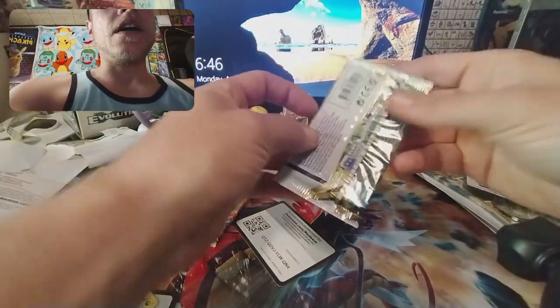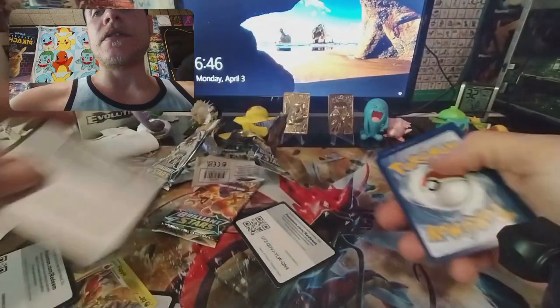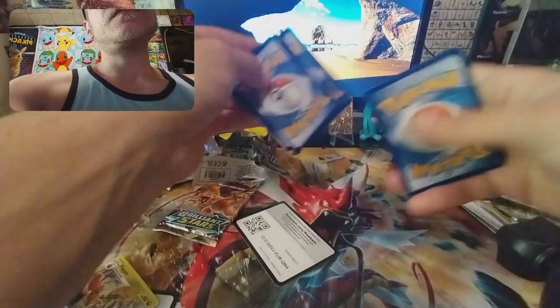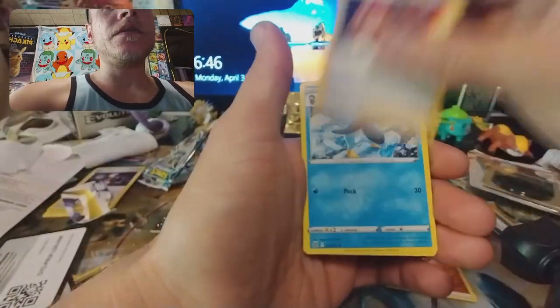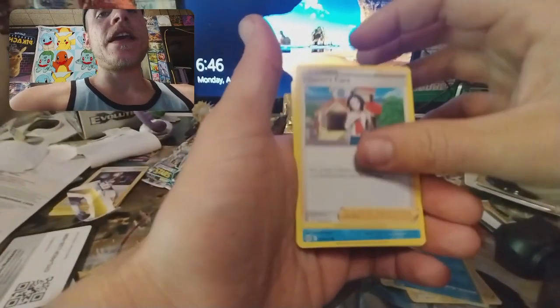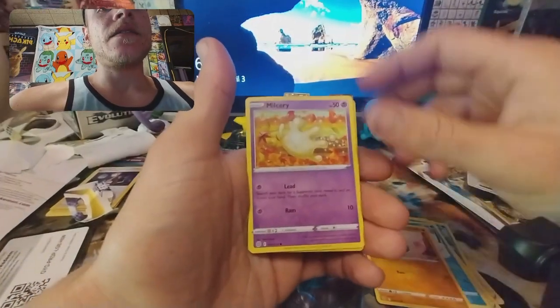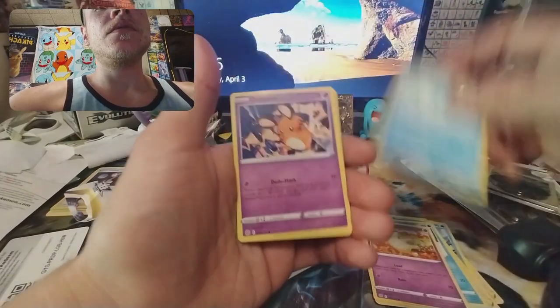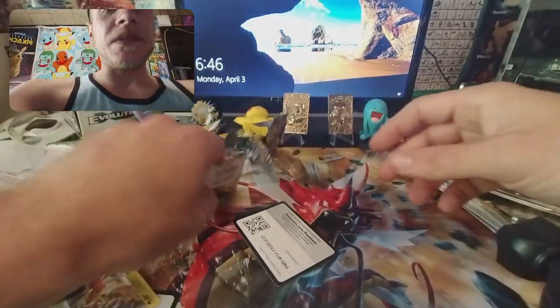All right guys, next pack — Brilliant Stars. What will we get? You can still get trainer galleries in this, so it's not like the end of the world when you get one of those codes that aren't the greatest looking. Fighting energy, Kindler, Prinplup, Shaymin... I have him in full art and rainbow. Snorunt, Nosepass, Milcery, Cubchew, Dondozo, Sneasel, and a Wormadam.